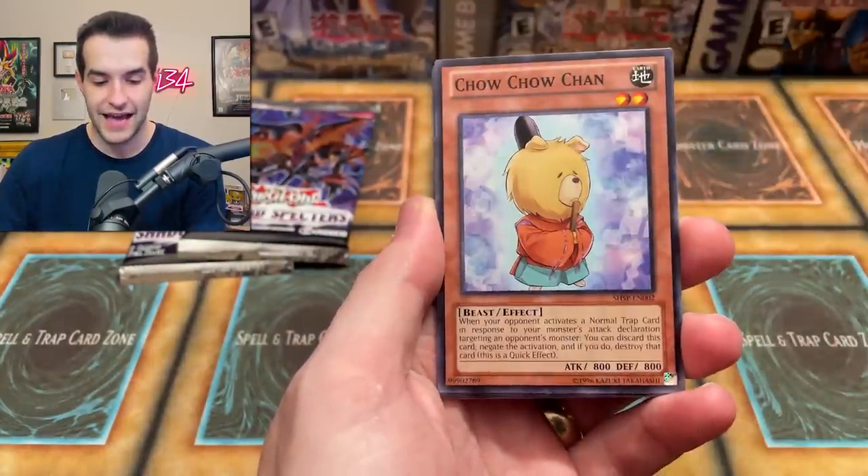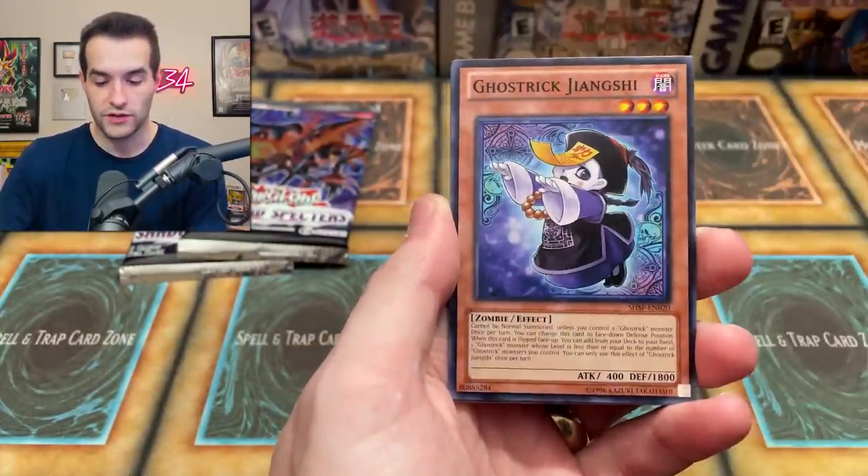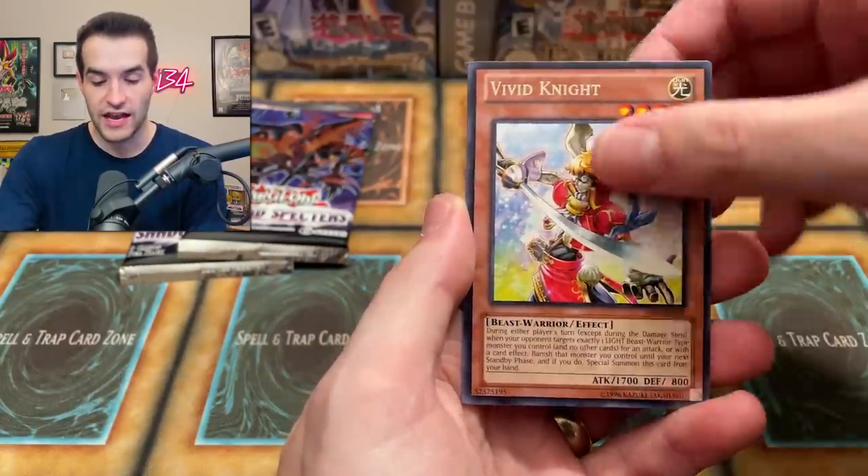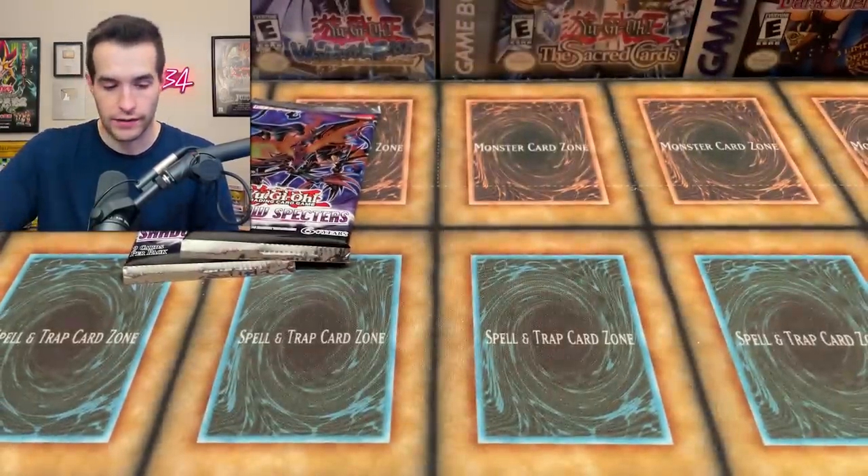Ghost Reck Spectre. We got Gaia Tag, Cha Cha Chan, Ghost Reck Witch. We got the Ghost Reck Yangshi, Secret Sack Druidru, The Vivid Knight, and Resetsu. Very cool. Two packs to go, so we go back to those OTS packs.